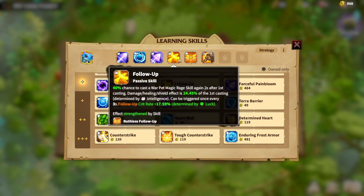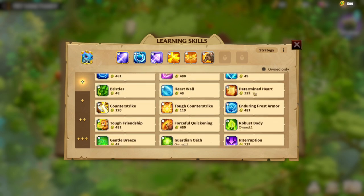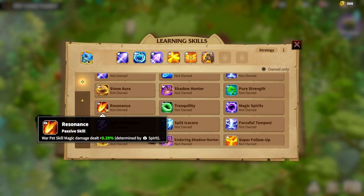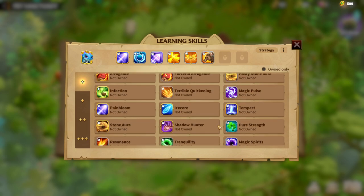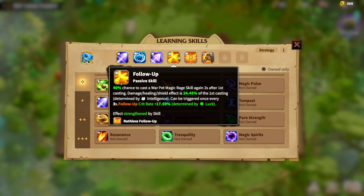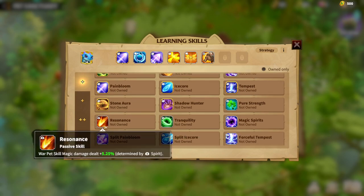The next skill I think is really important is Follow-Up, which gives you a 40% chance to recast your warped skill — whether it's damage, healing, or shielding — and it also gives you crit. Follow-Up can be upgraded into Restless Follow-Up and then Super Follow-Up. Another skill I would suggest is Resonance, which deals magic damage determined by spirit. So: three Pain Blooms are important, three Follow-Ups are important, and then I would go with Resonance.